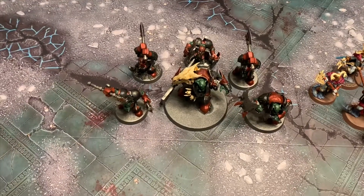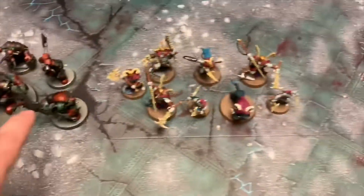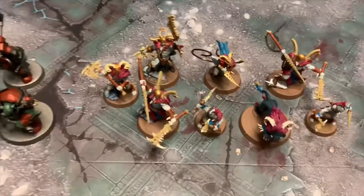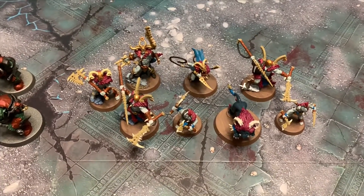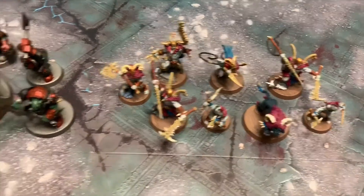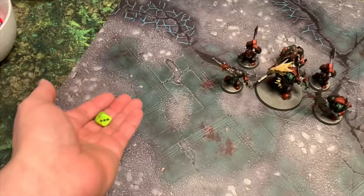Here are our teams for today. This is gonna be the Iron Jaws — we've got a group of six. And then we've got the Untamed Beasts with these really sweet colors we're working on; we got bored of all the normal ones out there so we're trying something kind of out there. And I guess where we start would be the initiative roll, so let's do it.